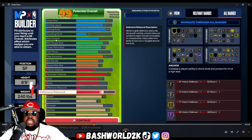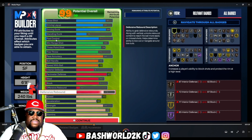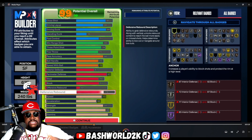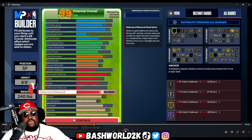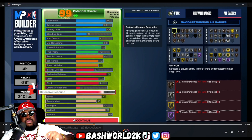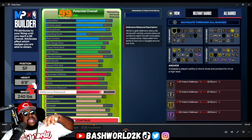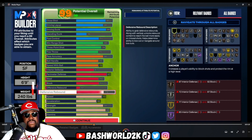Off the jump I'm gonna give y'all a rundown on all the badges this build got. First off it's got three purples — one of them is Pro Touch. When it comes to gold we got Masher, Giant Slayer, Clamps on gold, Aerial Wizard, Off-Ball Pest. Then you got a bunch of silver badges — Hook Specialist on silver, Post Fade Phenom, Spot Finder, Whistle, Fast Twitch, Fearless Finisher, Corner Specialist.